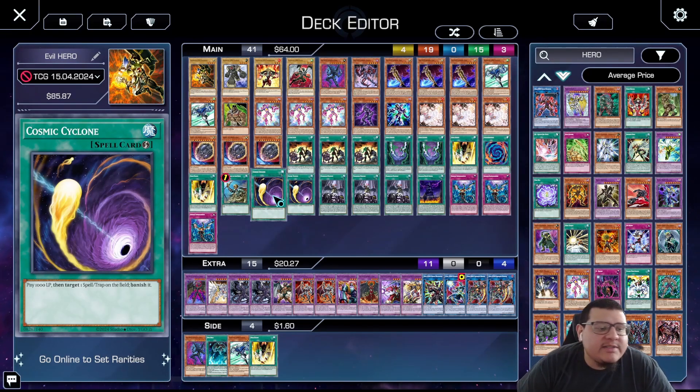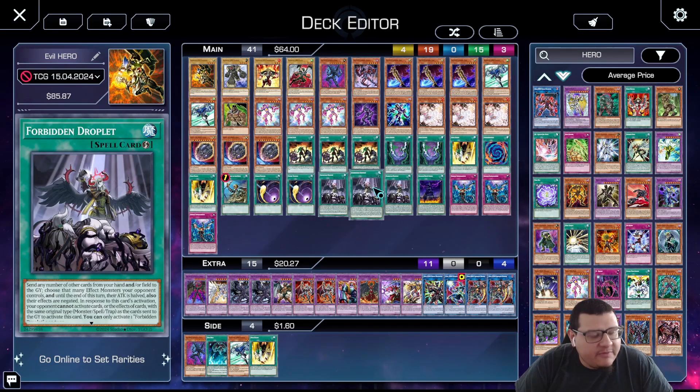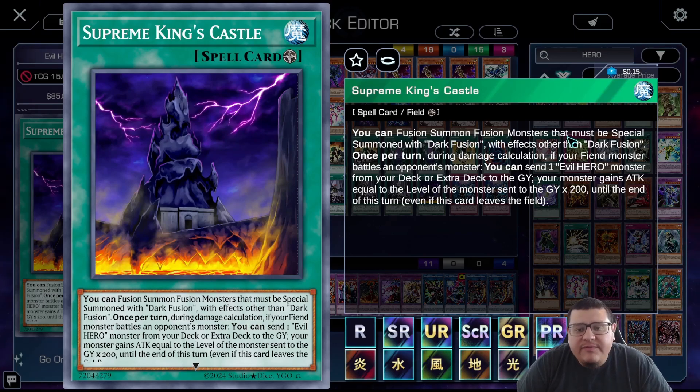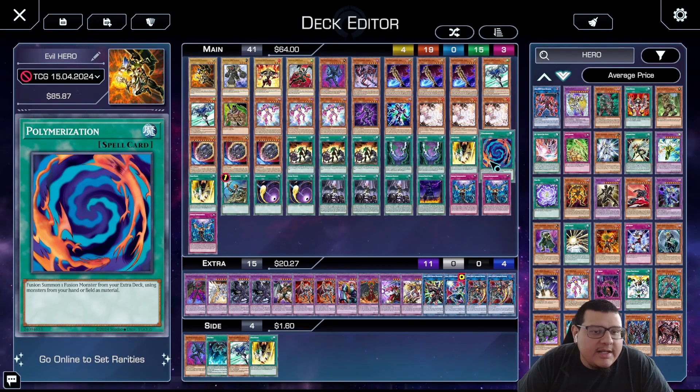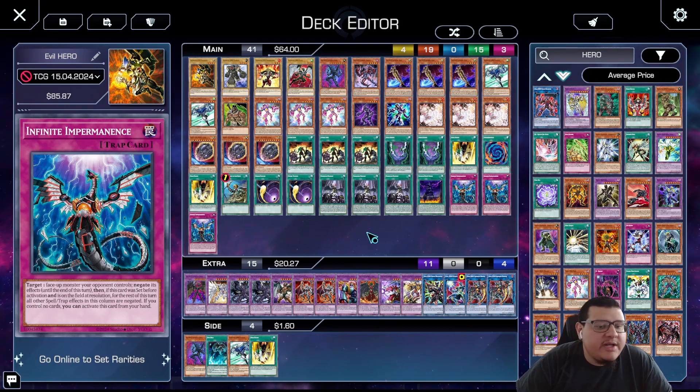Double Cosmic Cyclone — this is a going second deck because going first we don't really have that much to set up like we do in generic Hero combos. Triple Forbidden Droplet because we are going second again, and one Supreme King's Castle: you can fusion summon fusion monsters that must be special summoned with Dark Fusion using effects other than Dark Fusion — basically Polymerization. During damage calculation, if your fiend monster battles an opponent's monster you can send one Evil Hero monster from your deck or extra deck to the graveyard, and your monster gains attack equal to the level of that monster times 200. Triple Infinite Impermanence to round it off.